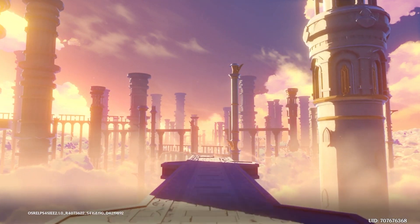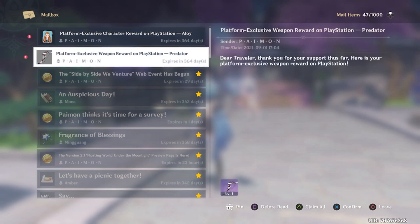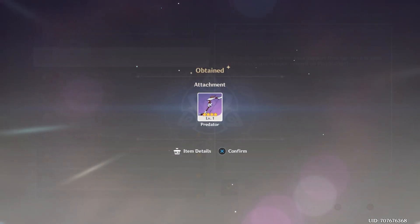All you need to do in order to link your account to the PS4 or PS5, you just have to login into the game on a console device. After you log in to the game, you will receive an in-game mail that will contain Aloy and a Predator bow.